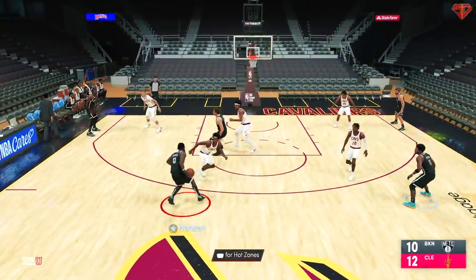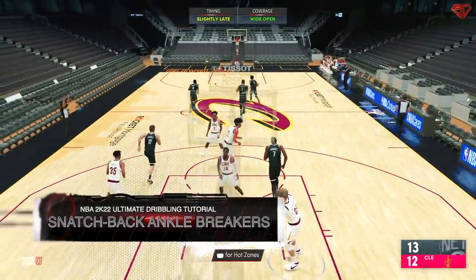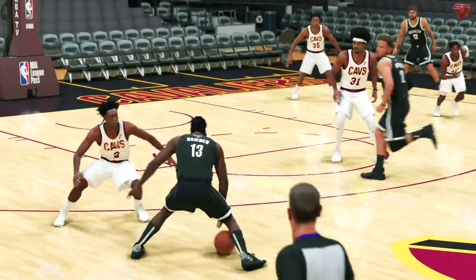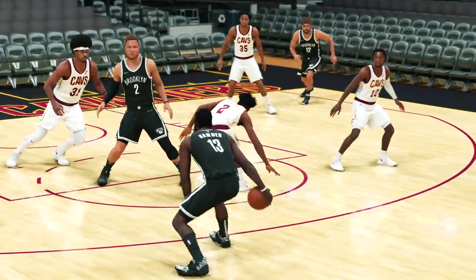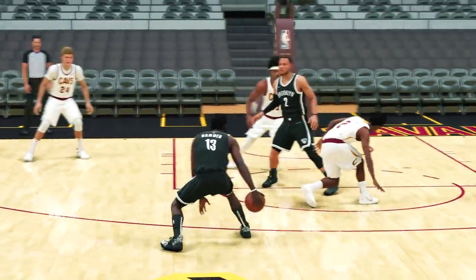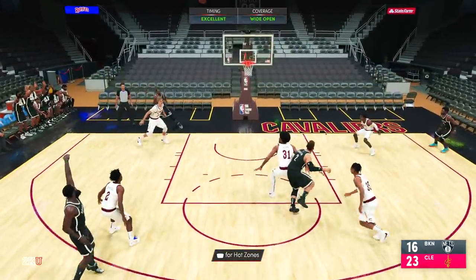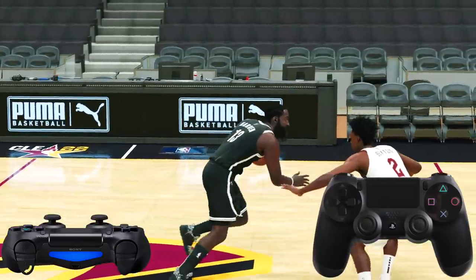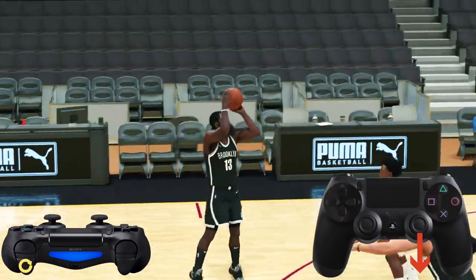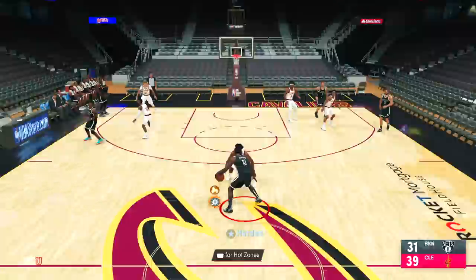Now we're going to use James Harden with ankle breaker Hall of Fame to pull off some snatch back ankle breakers. If you see somebody with shot creating takeover and they're spamming snatch backs, assume they have ankle breaking takeover and they're trying to put you on the ground. Snatch back dribbles will forever be the most efficient way to snap ankles and drop defenders to the floor. To pull this off while sprinting, tap the right stick down or away from your defender.